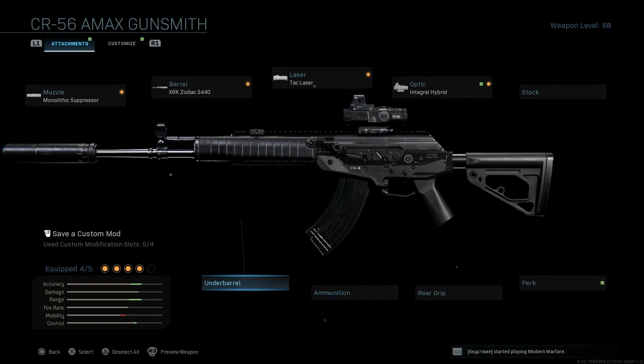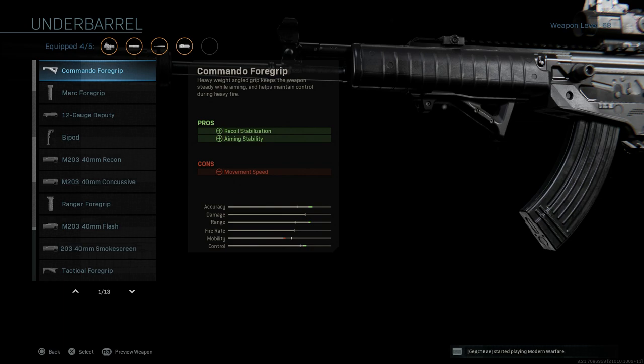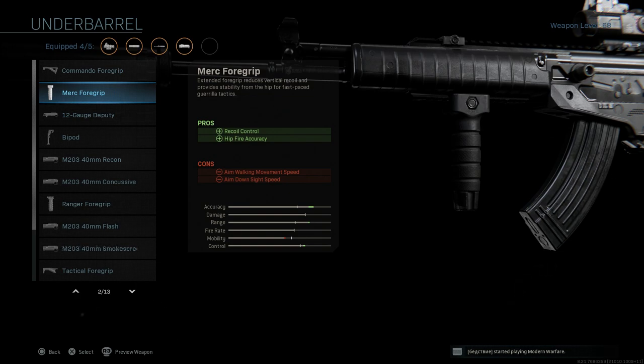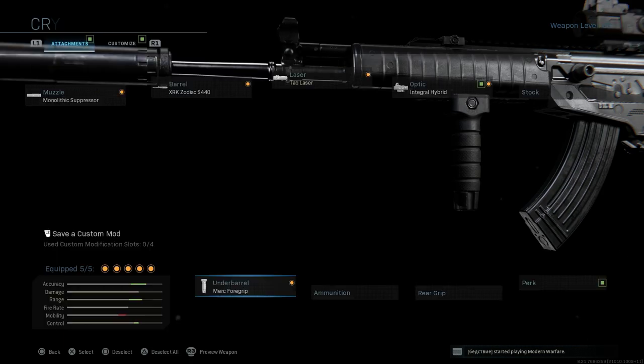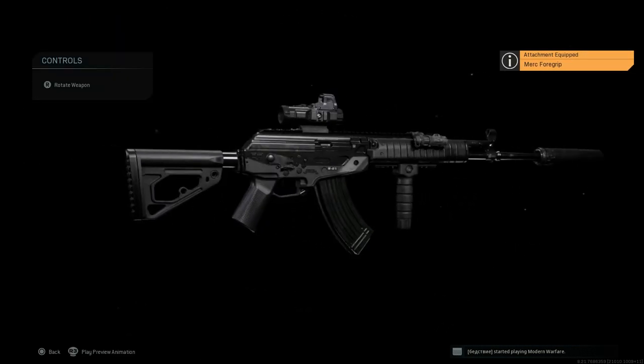For the final attachment, the underbarrel, you really have two options. The commando foregrip assists with recoil stabilization and aiming stability, with the con being movement speed. The merc foregrip helps more with recoil control — vertical recoil versus the commando's horizontal — and hipfire accuracy, with cons being aim walking movement speed and ADS speed. I choose the merc foregrip because it helps control that vertical muzzle climb more. Since we have the tack laser on, it's really mitigating any ADS speed loss anyway. So go ahead and select the merc foregrip for this build.